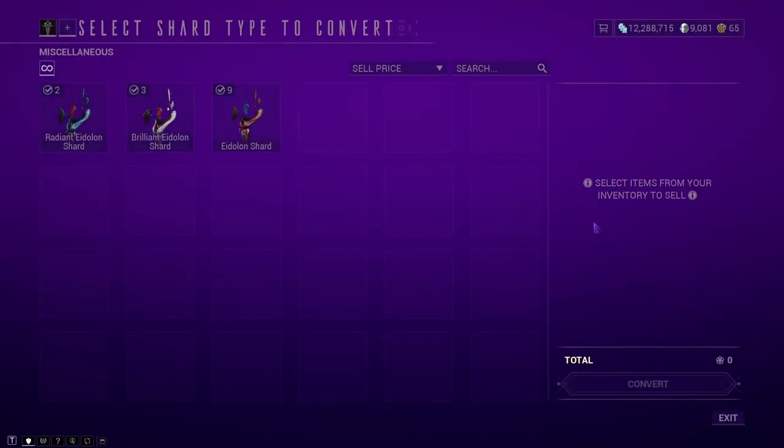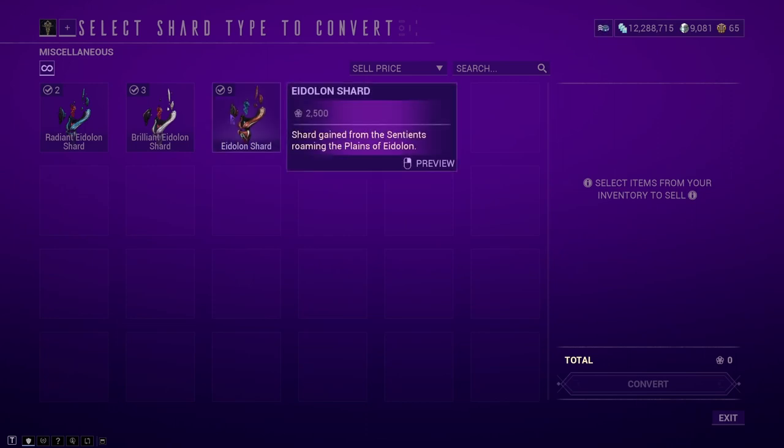Now we're moving on to the bonus method of farming focus, which is Eidolon hunting. When you kill Eidolons, you can get different shards, each giving a certain amount of focus per shard converted. Radiant shards give 40,000 focus, brilliant shards give 25,000, and regular Eidolon shards give 2,500. You will obviously get a lot more of the regular Eidolon shards compared to the brilliant and radiant ones.